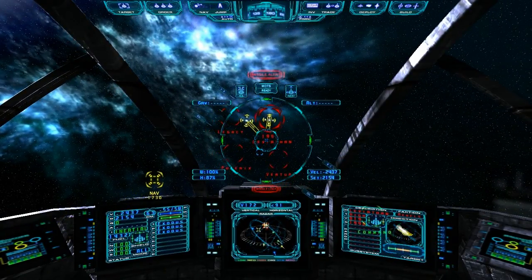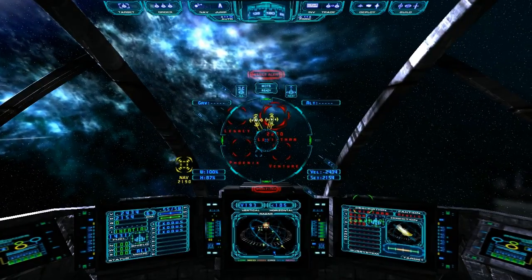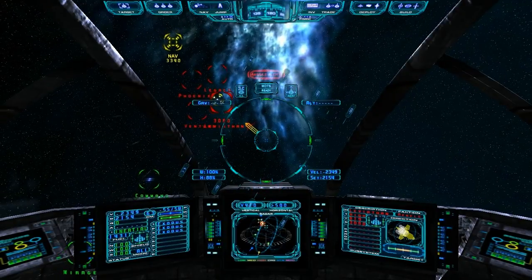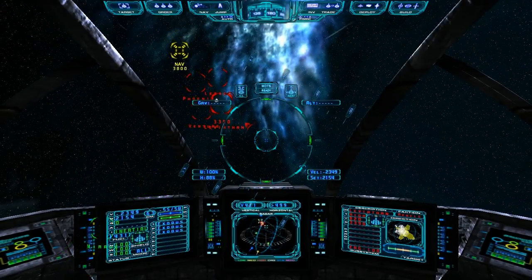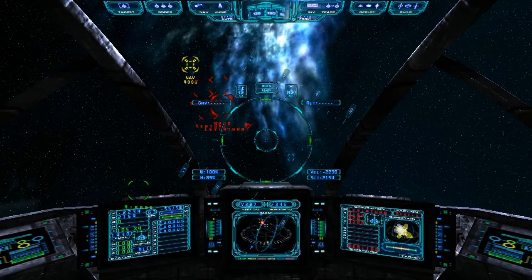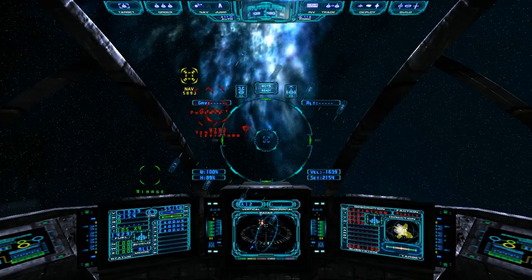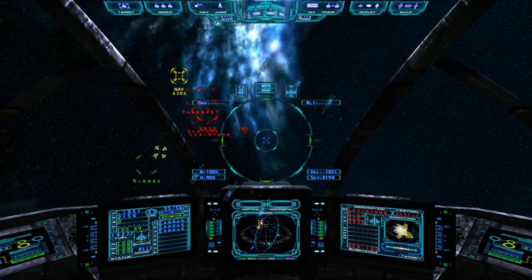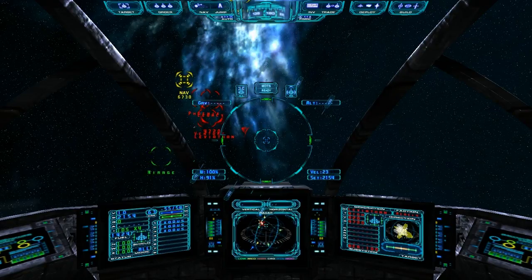Drop a countermeasure. As soon as we get out of range, launch a missile. I didn't even penetrate his shields, but we didn't take any damage, so that's good. Next pass — we're going to target his weapons. If you start your re-approach too close, you can always use your afterburner, but it's more fuel efficient to use IDS to change your ship heading.